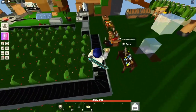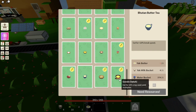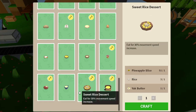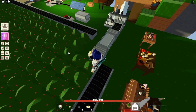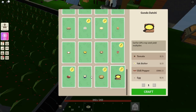After making the yak butter, head back to the cooking table and scroll down to find all the yak recipes. There's the tea, which costs two yak butter and gives 20% extra brake speed. The rice dessert gives 30% movement speed. And the Gondo gives 10% crop yield — meaning when you pick crops like red berries, you have a higher chance to get two or three instead of just one.